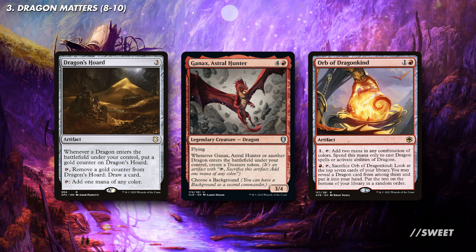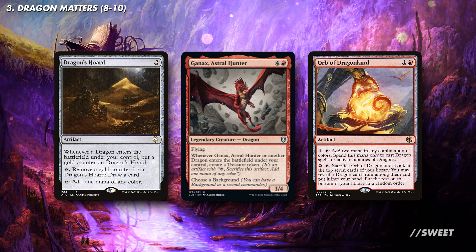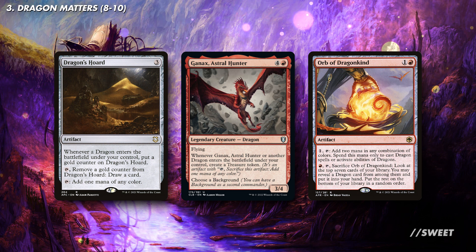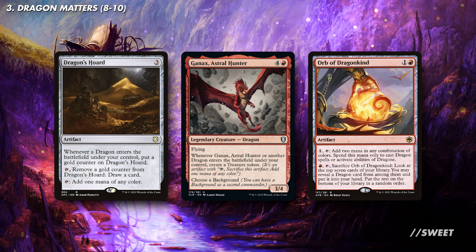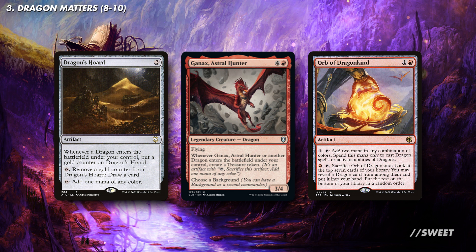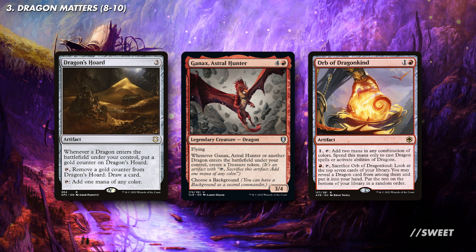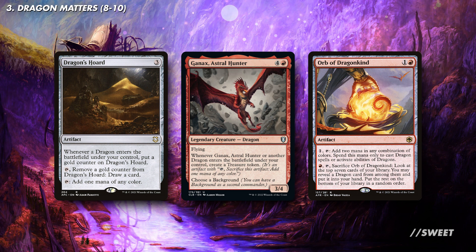Sticking with getting dragons out ahead of curve, we have some ramp options that synergize nicely with the dragons we'll be playing. Dragon's Hoard is a mana rock that can help fix our colours while also letting us draw cards later in the game to help refill our hand. Then Ganax Astral Hunter will really like all the token copies that our commander makes, as it and its copy will make us plenty of treasure to use. There is also Orb of Dragonkind, which can be used to ramp us ahead and has the added utility of letting us dig through our deck for a dragon card in case we ever run out of them in hand.